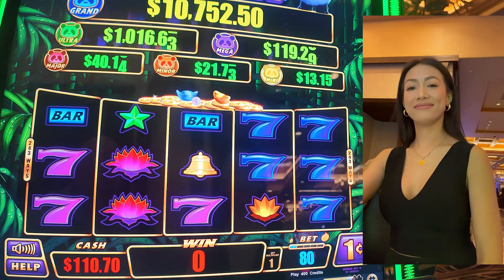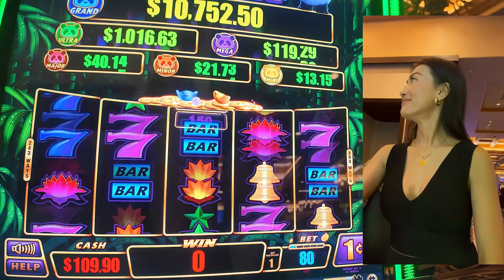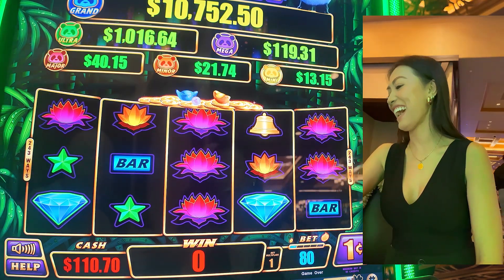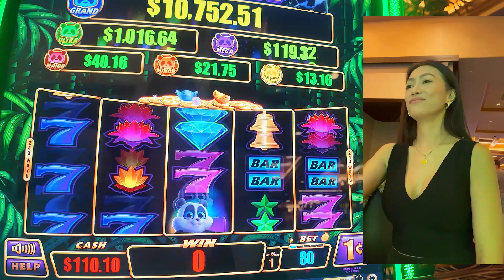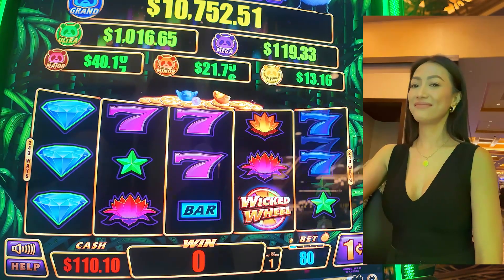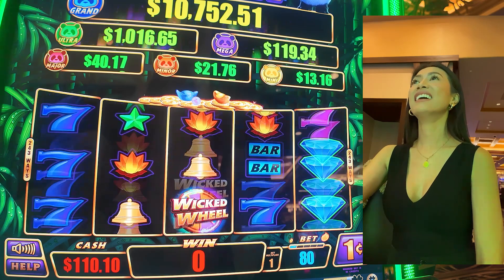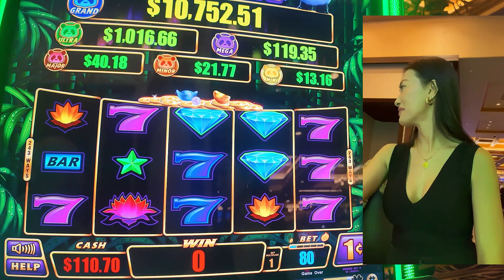Alright, we actually have 15 bucks free credit that we're playing through, so we haven't even spent our own money yet. We're up 10 bucks with their money. Nice. Hopefully win something with their money. Alright, I think you're down to your last two spins for free money. Let's go. Last spin. This is how much we'll have at the end of it. Alright, 10 bucks from the casino — thank you very much. That makes up for our last loss.